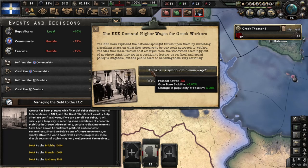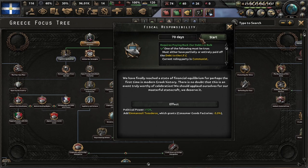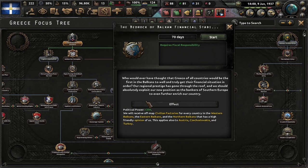Keep picking all the fascist decisions. Now we go for the Athenian thinkers. We go back to the industrial line and pick industrial fiscal responsibility, since we have already paid part of the debt. Now we pick inter-war artillery, then the electronic mechanical engine. Now this is the key focus that we should reach as soon as possible.